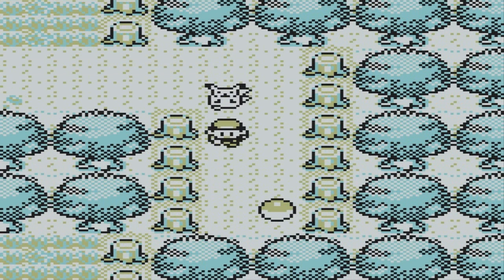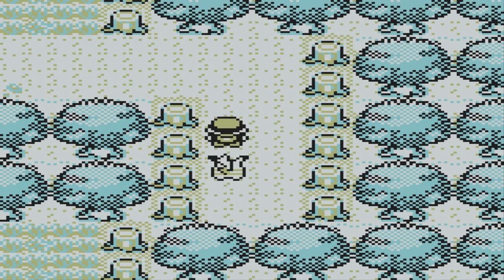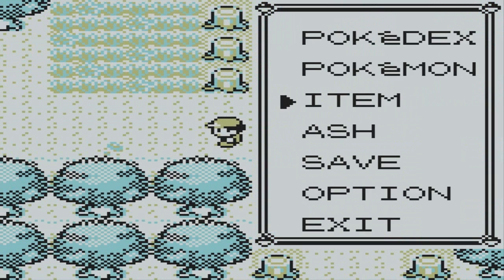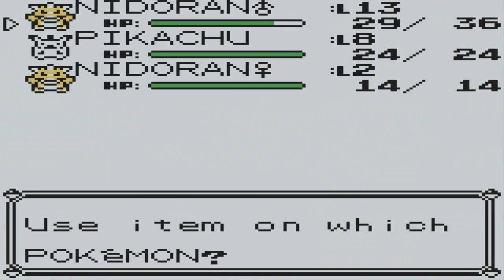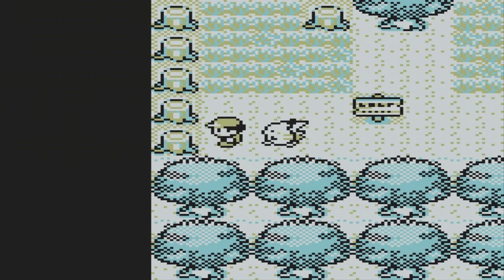Let's go down here — there's a potion! Nice. Let's just give it the potion. Use potion — 12 HP restored, nice! Let's go up now.